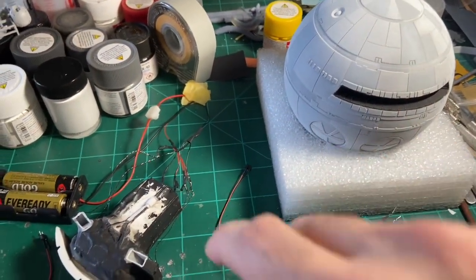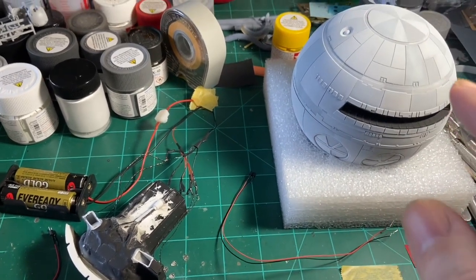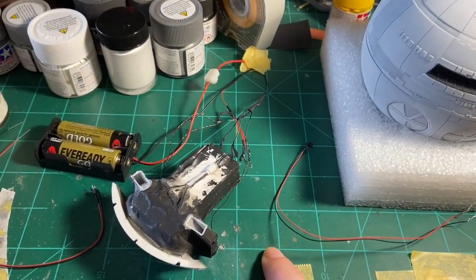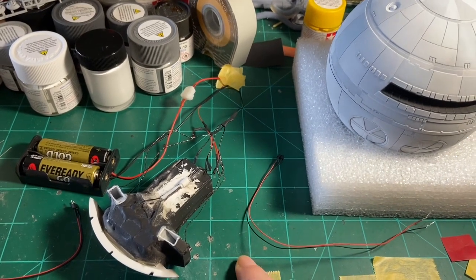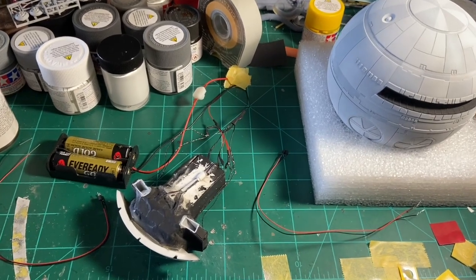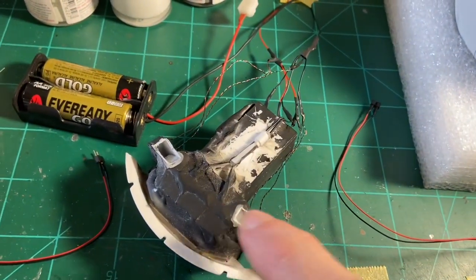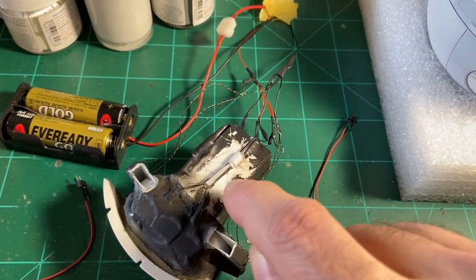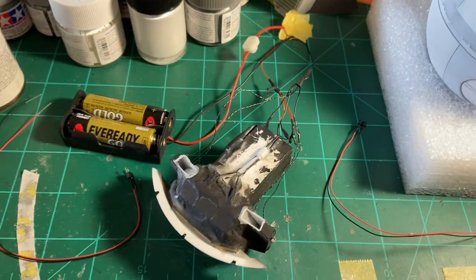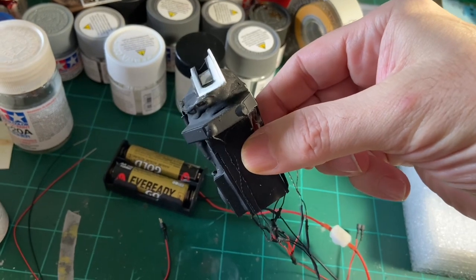I'm beginning work on finalizing the wiring for my interior to get it put into the command sphere that I finished painting. I started with the cockpit and did some initial testing to see how these are going to fit together — the pod bay and the cockpit into the ship. I had to do a little bit of adjusting. As you can see, I had to cut the bottoms of these off.